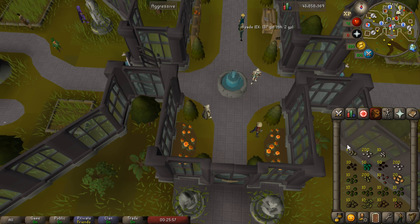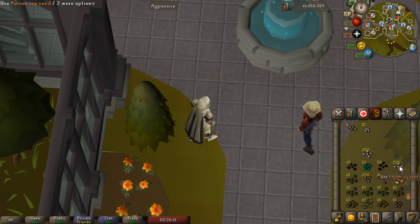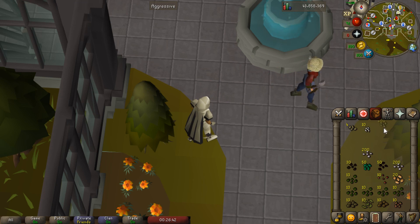Now for what I'll call the special category — there's only one potential assignment for all of these. For a hard contract it's the celestrus seed; there's a celestrus patch and that's all you can grow there, so you should always be growing one. Another singular one is the white lily seed — for hard contracts there's only one assignable flower and that is the white lily seed. And last, the only assignable cactus patch is the potato cactus. We want to plant each and every one of those at all times.